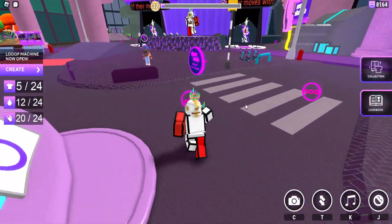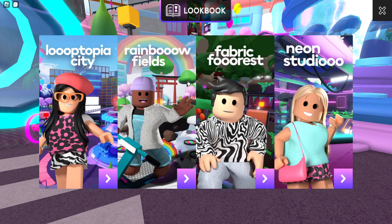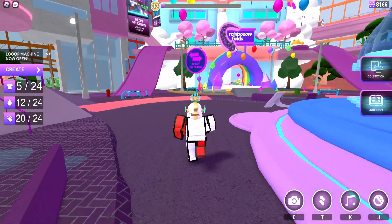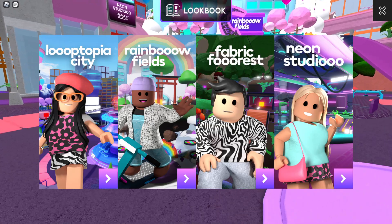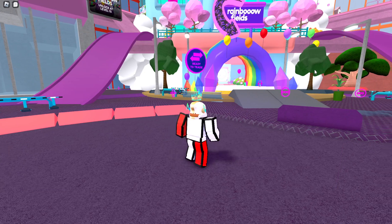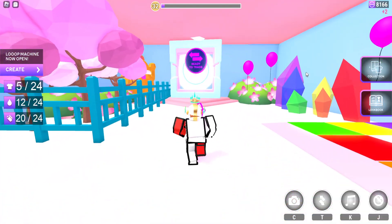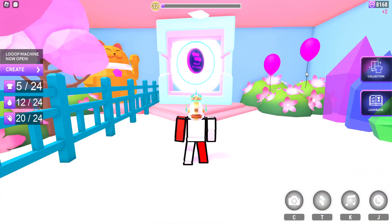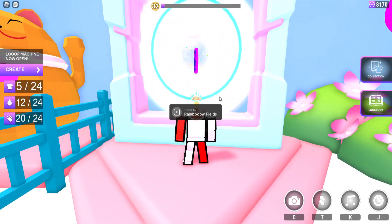Hopefully you found that useful. Once you level up you can go to different worlds — Rainbow Fields at level 10, Fabric Force at level 20, and Neon Studio at level 30. Rainbow Fields is really good for grinding levels. Just pick up a scooter and run around in circles. The orbs don't respawn unless you go back to the machine, so when you run out of orbs in Rainbow Fields, go back to the portal.